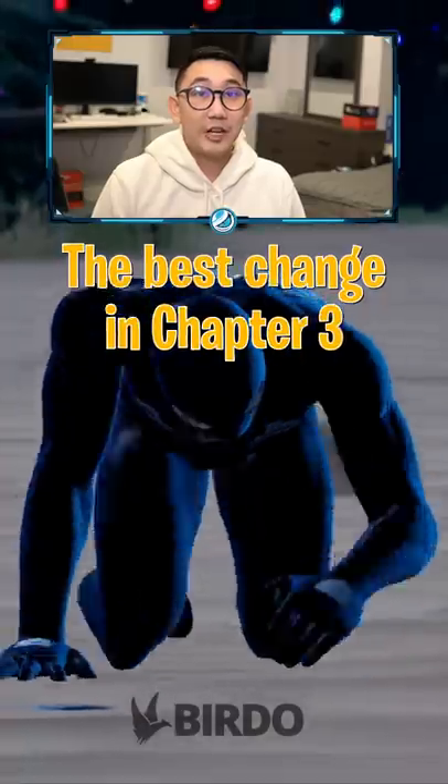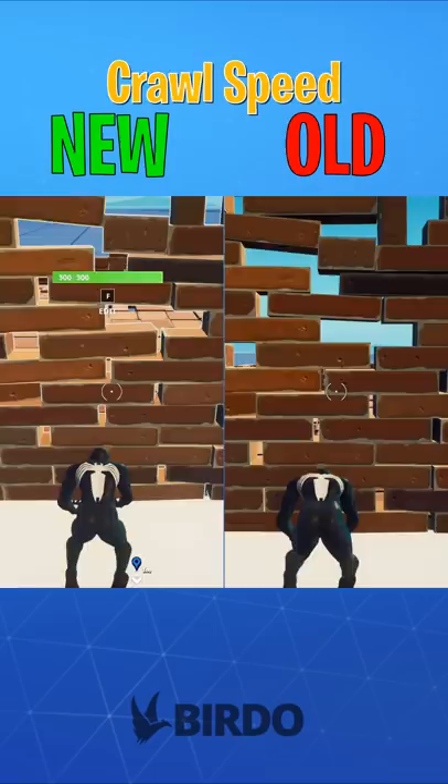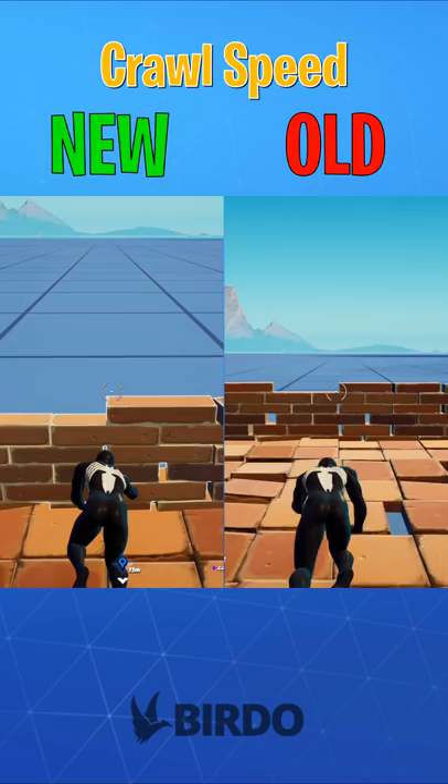This is the best change Fortnite's added in Chapter 3 and in a really long time. Fortnite made a lot of changes to the down but not out mechanic, and one of them is the crawl speeds. The one on the right is the old speed and the one on the left is the new and improved speed. As you can see, there's a pretty huge difference.